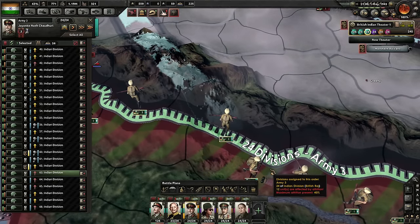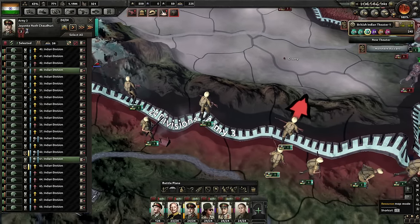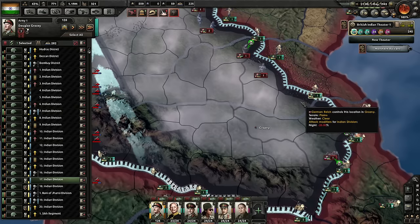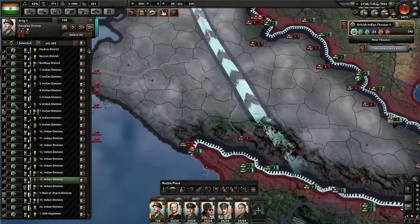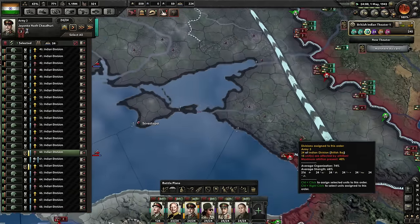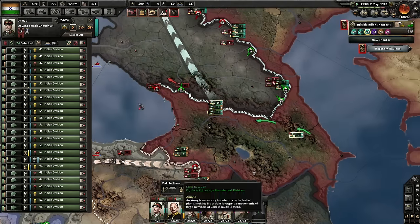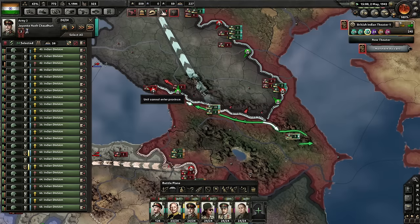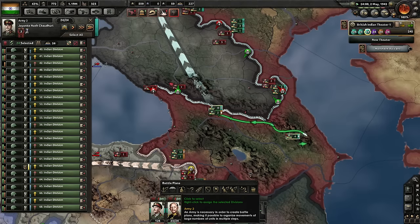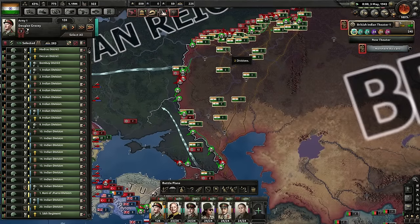Why are you not advancing? There are no enemies. I know it's mountains, but there are no enemies here — this makes absolutely no sense for you to not advance. I'm an idiot — I set them to being cautious. Make sure you're super aggressive instead. The Field Marshal seems to be in a bit of trouble.